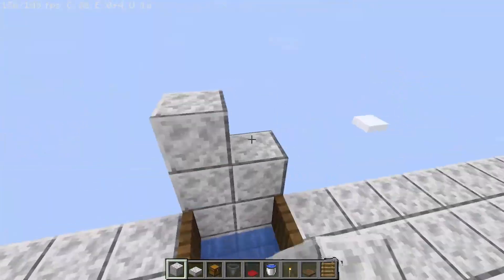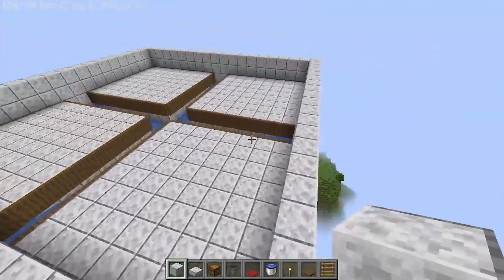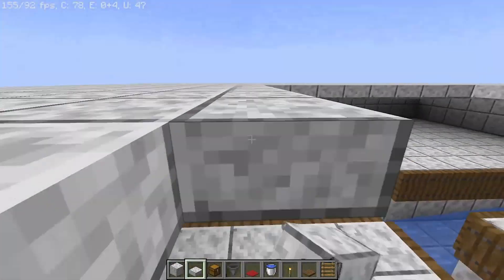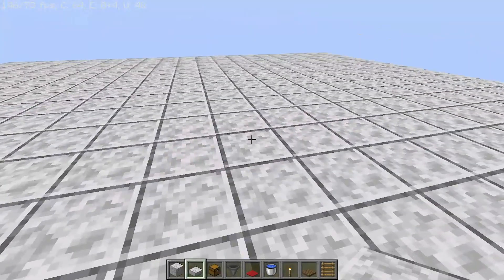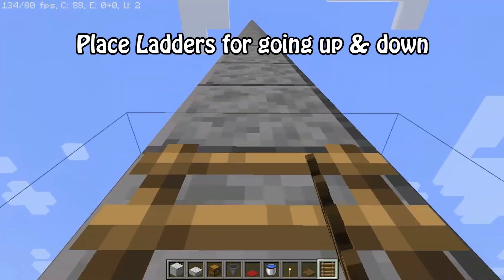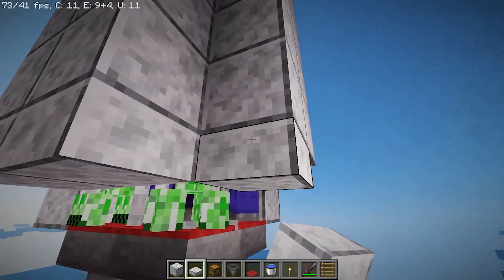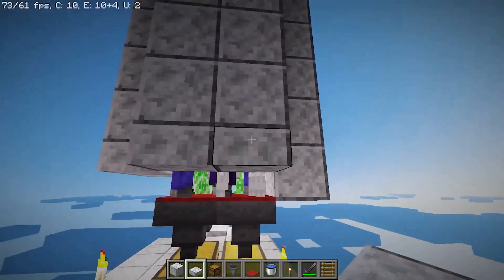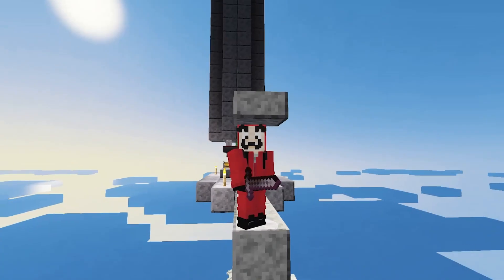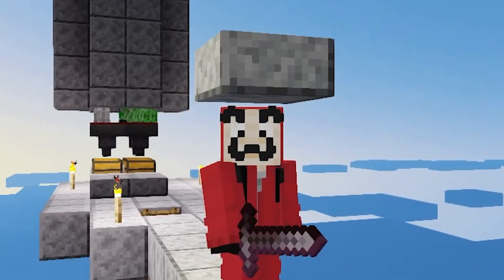Then close the whole platform with a 2-block high wall. At last, cover the top using slabs. And your starter XP farm is ready. So let's do a 10-minute test and see how good the farm is for drops and XP.